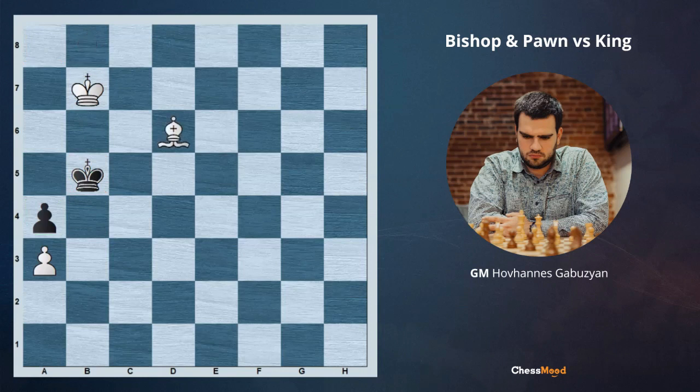So bishop d6, king a5, bishop c7, king b5, bishop b6 — a good maneuver forcing black to go even farther from the a8 square. King c4, king c6, king b3, bishop c5, king c4, bishop d6. Black has to do something, going let's say king to d3, king b5, king e4, and an important moment: after king takes a4, black is playing king d5. I will ask you one more time — what will you play here?